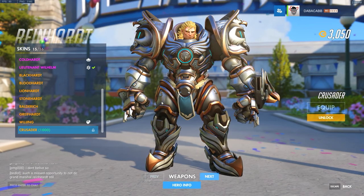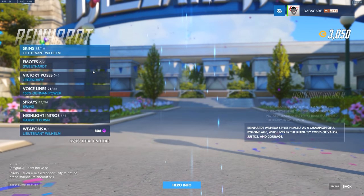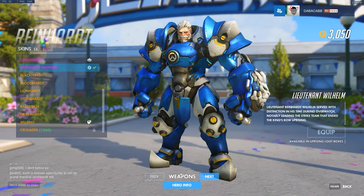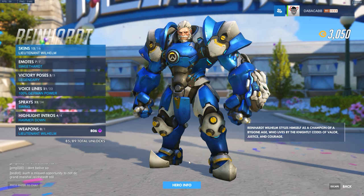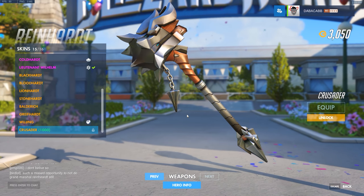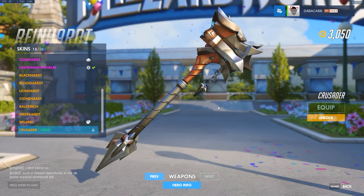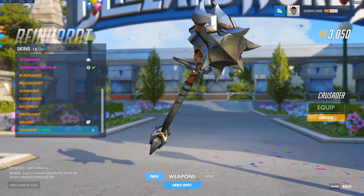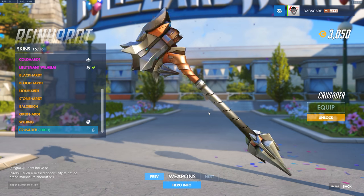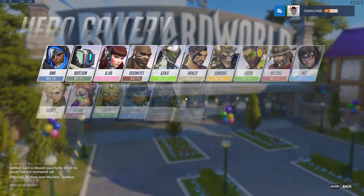Reinhardt gets the Crusader skin from the cinematic, complete with his glorious hair. His hammer has a little dingly flop thing on it — I don't remember his hammer looking like that in the cinematic, I thought it looked like a normal hammer.